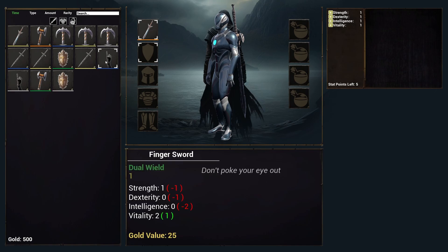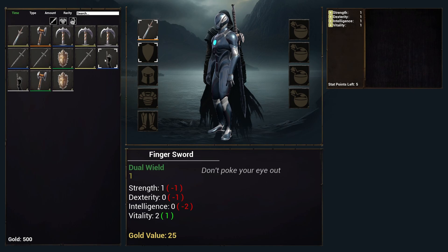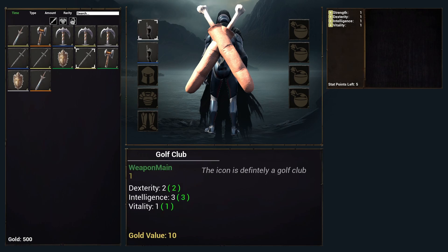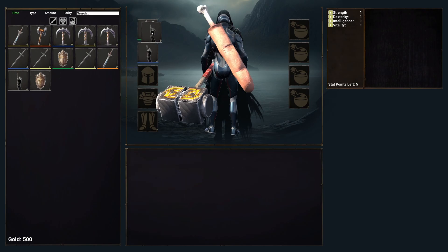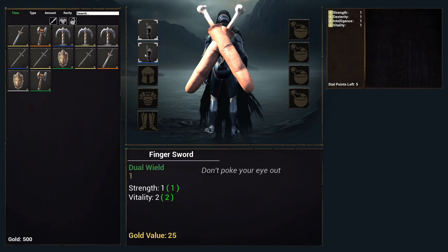In the case of this new item — a finger sword — you can see down below in the center it says 'dual wield.' I have introduced dual wielding. I can equip dual wield, I can equip and unequip one-handers, I can swap these out. I can also swap the positions — you can see by the rarity they're being swapped in both directions.